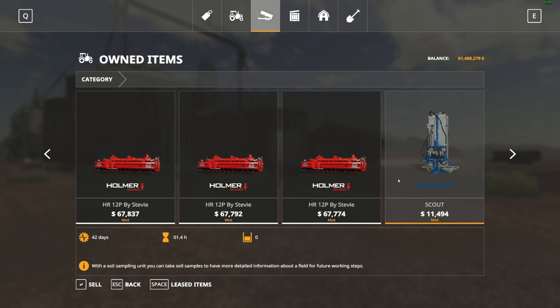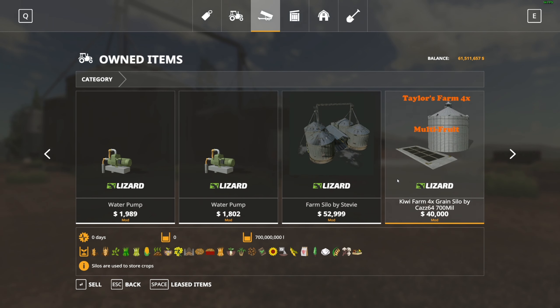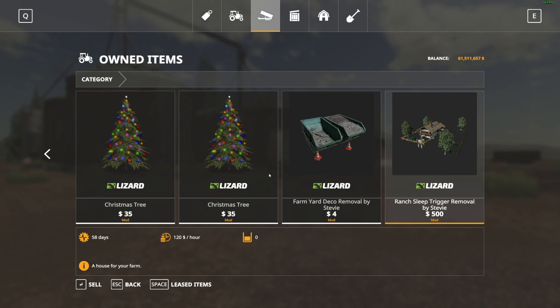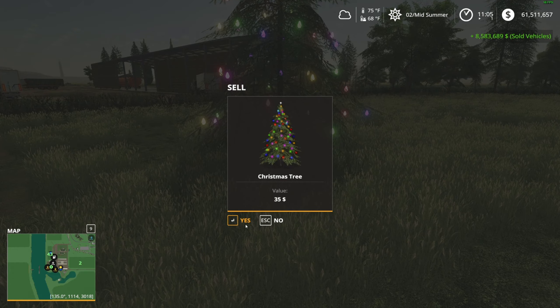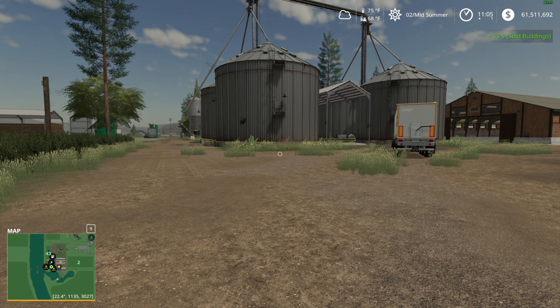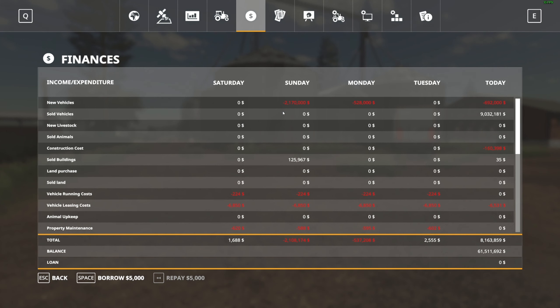I might need that tanker — oh well. Done with the Brux, done with soil sampling, done with snow blowing. I don't really care to sell the buildings, at least not yet. Definitely not selling my Christmas trees — actually, can we sell them back? Looks like 35 dollars. That was eight and a half million dollars we just got back in equipment sales.